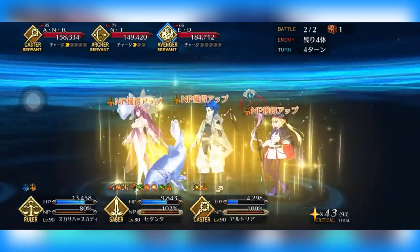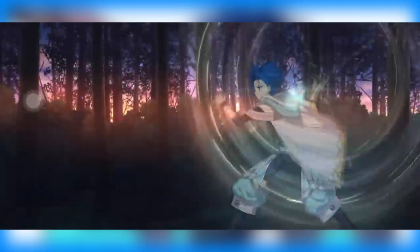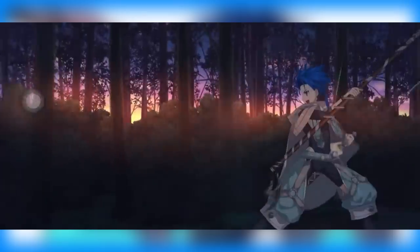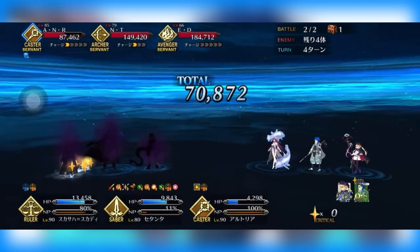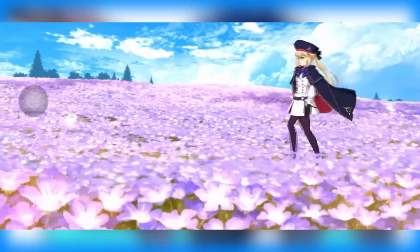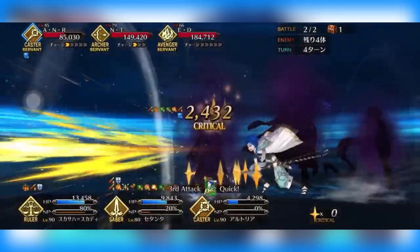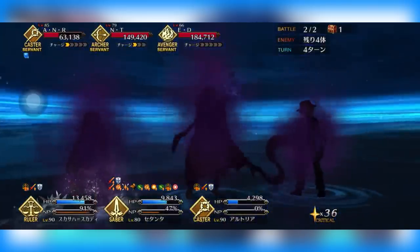Looking at his cards, he's got some really strong quick cards — four hits apiece on both quick cards with 0.83 NP gain. Quick servants love to do crits and gen a lot of stars, and if you get crits on these quick cards you're going to feel some pretty nice NP gain. He does have very low hits on his arts cards — only two hits apiece — so you'll really need crits on those to see a lot of NP refund. That said, because his quick cards are so strong, it shouldn't be a big issue. Also, with Ruler Scáthach now in JP, she gives 65% NP refund from quick cards instead of the normal 50%, which is a nice buff for Satanta.